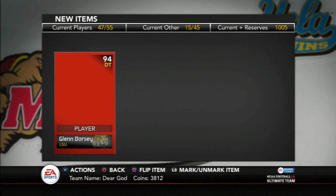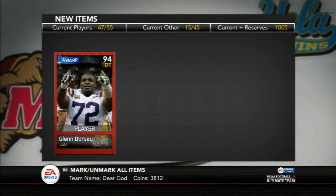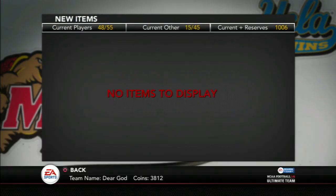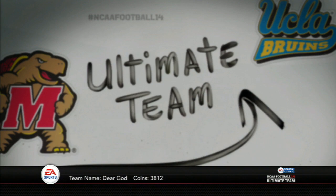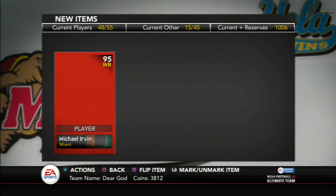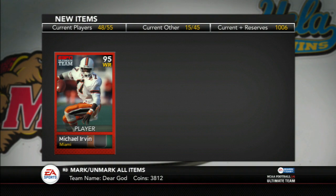I decided to use the remainder of my PSN wallet to open up these packs. This is already pre-recorded — I did this in a Skype call with my friends, London and stuff. I didn't really want to do live reactions because everyone was talking. I didn't really want to leave the call, so I just went ahead and opened these. We've got a Glenn Dorsey and a Michael Irvin.